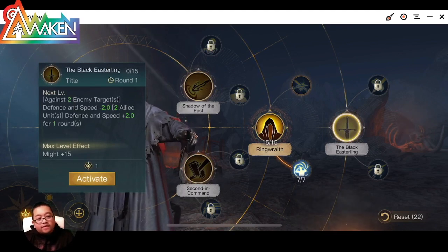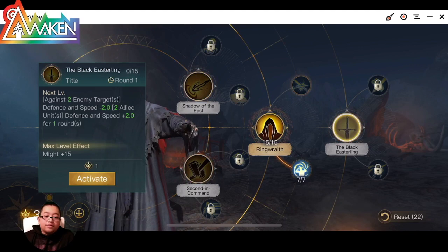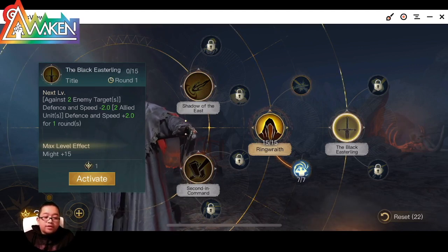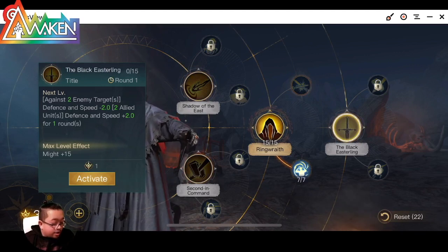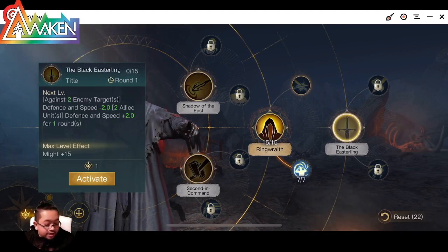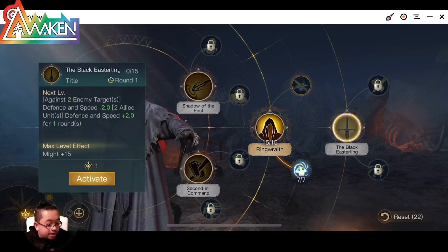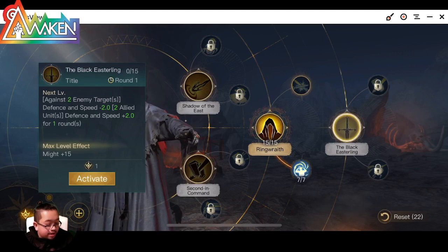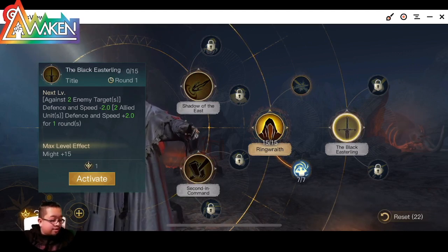If you do not have a higher respect level, we might want to move to something else. But the next thing we want to do is Black Easterling — against two enemies, it applies Defense Down and Speed Down, and gives Speed Up to two ally units.